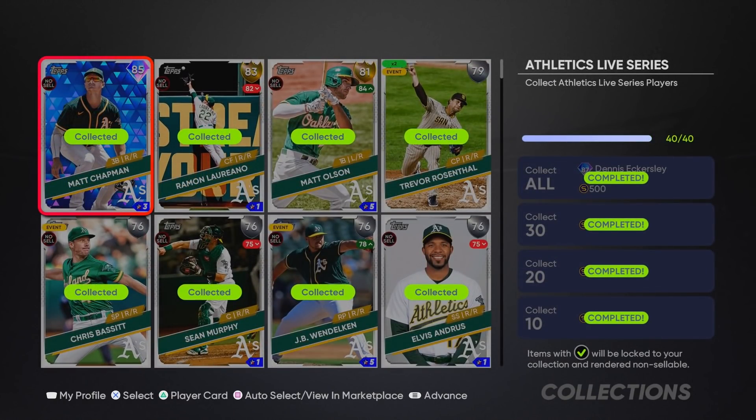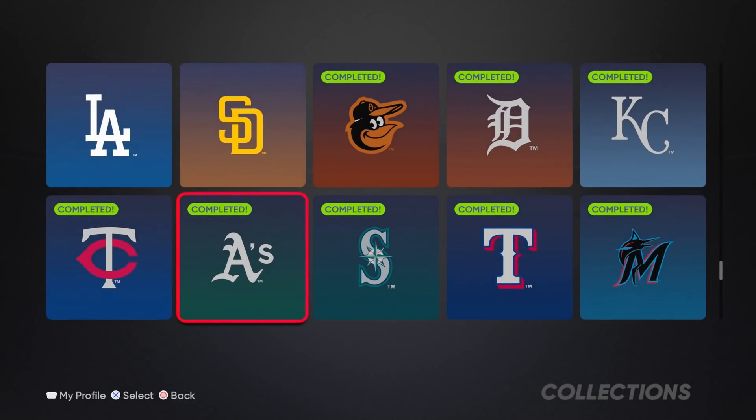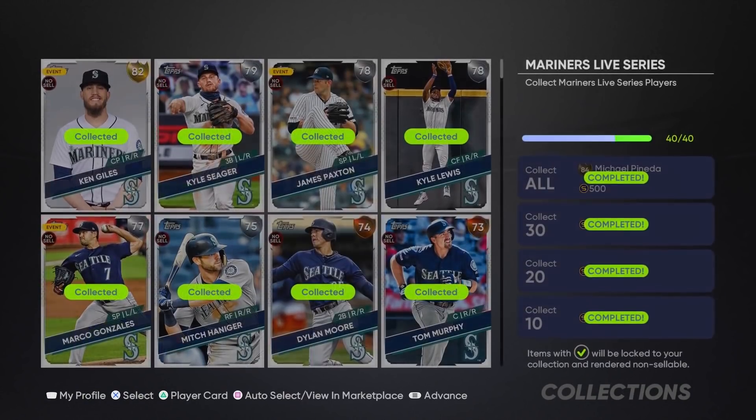The Athletics is the one collection in this video that has a diamond player. The biggest reason I recommend it is Matt Chapman - he's a beast and not a super expensive diamond. The reward is Dennis Eckersley, who has always been an insane reliever. His hits per nine is great, his slider has good break, and his control rating is really high so you can locate with him much better than other relievers.